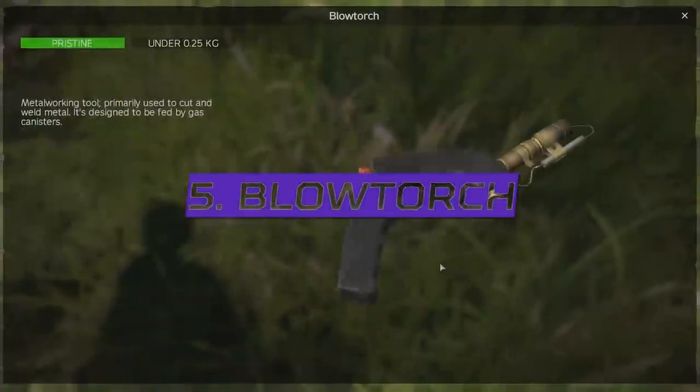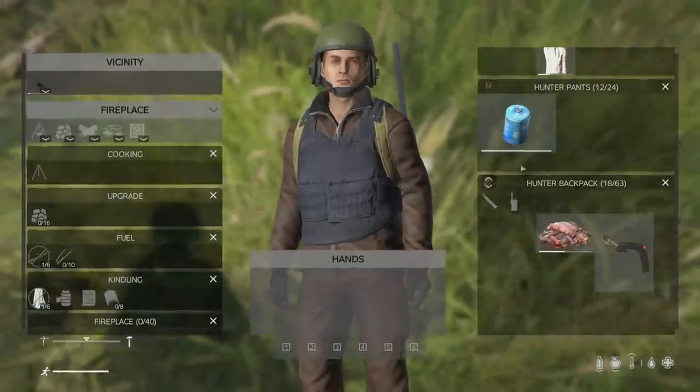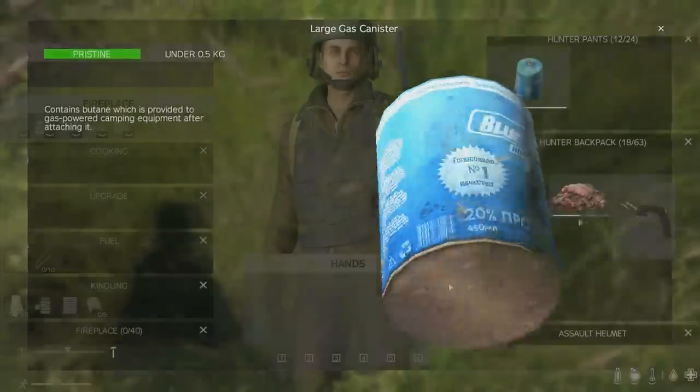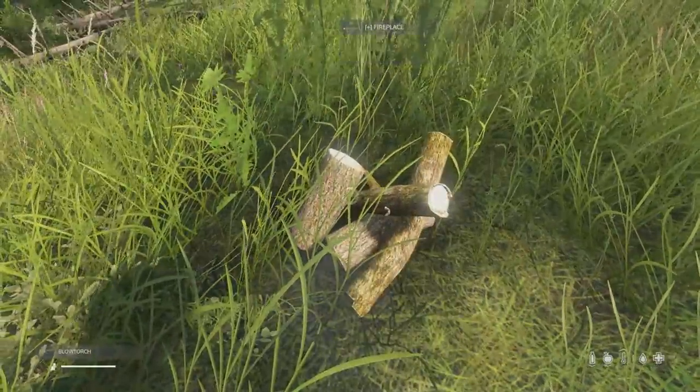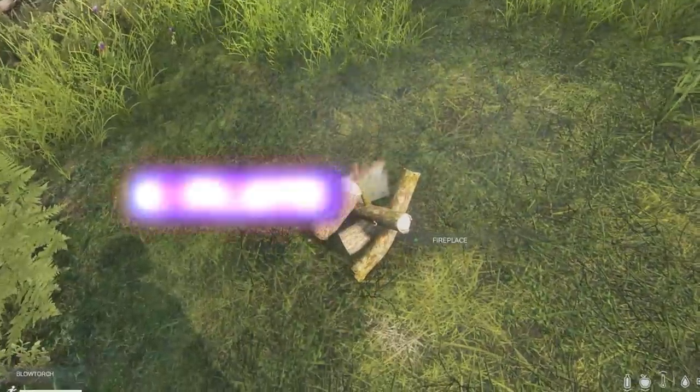The blowtorch spawns in industrial locations and will require any of the three gas canisters to get working, with these gas canisters spawning in villages and hunting locations. The blowtorch works a lot like the lighter, only becoming active when it can actively repair stuff, but it also lights fireplaces.